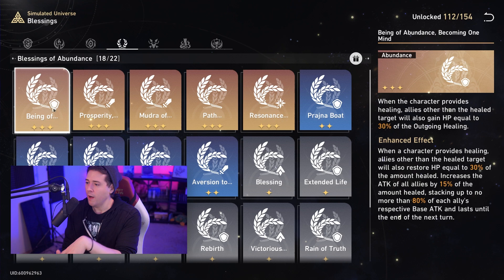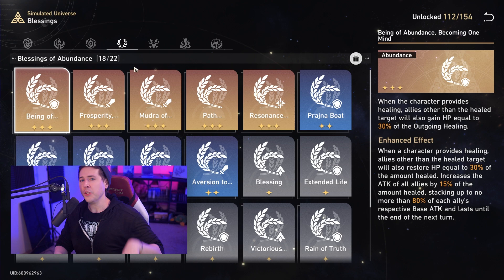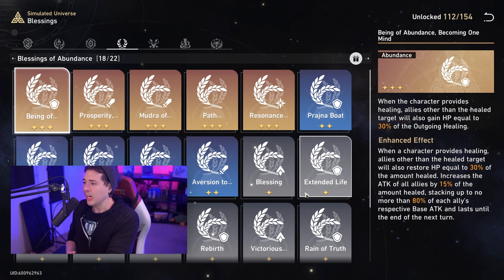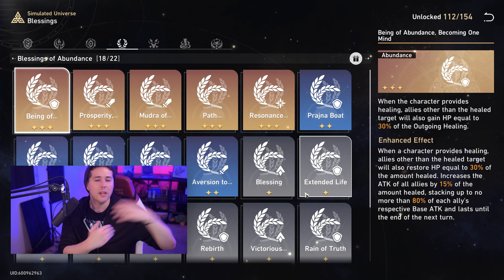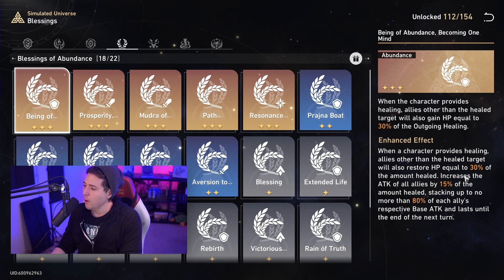Abundance has a very nice mix of offensive and defensive resonances. The resonance ability lets you access defensive healing on demand, but it also has strong offensive and general-purpose ones. 'Becoming One Mind' provides additional healing — anytime a character heals, allies other than the healed target also gain HP equal to 30% of your outgoing healing. This makes single-target healers like Natasha effectively heal the whole party. If you enhance it, you also get an attack buff for your entire party.